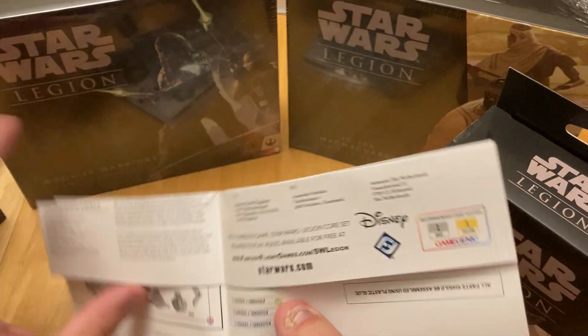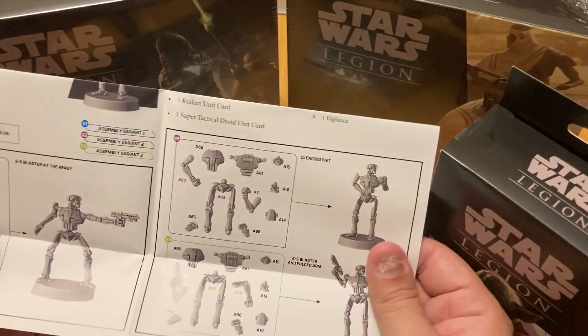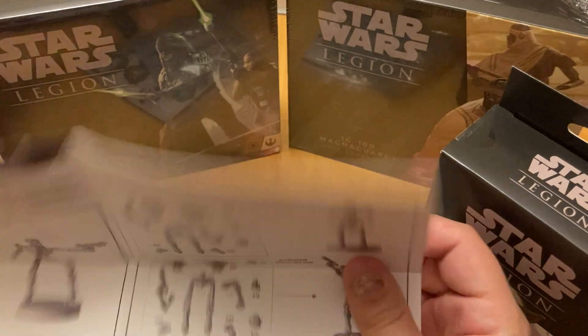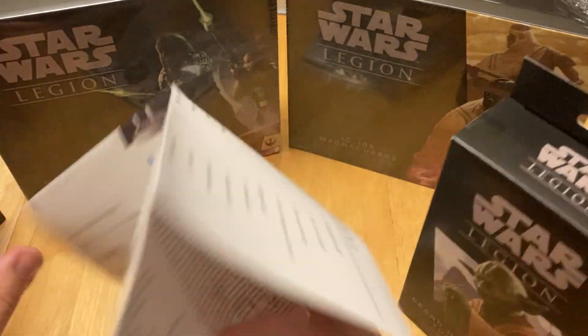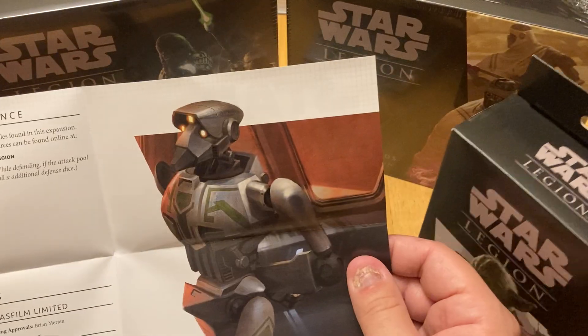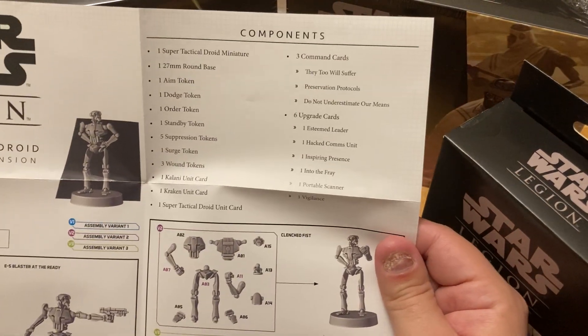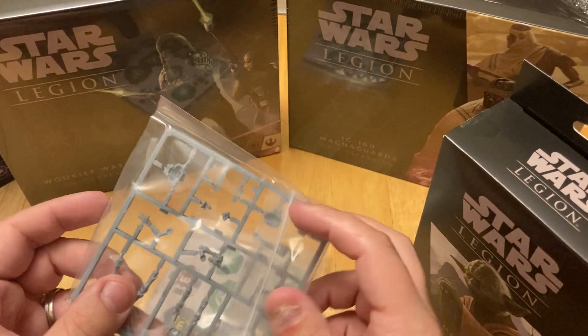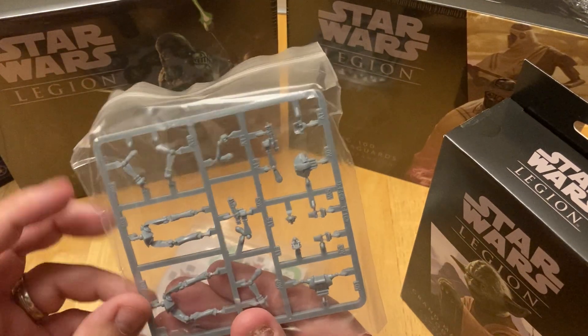You get your assembly sheet showing how to assemble and the different poses that you can do. It basically gives you the different options. It's a pretty simple build, pretty simple sculpt.